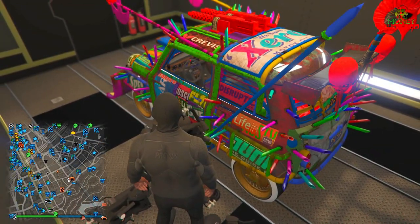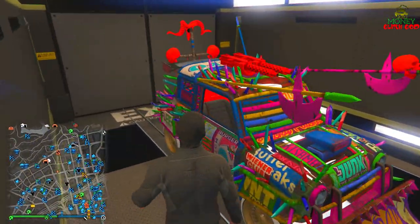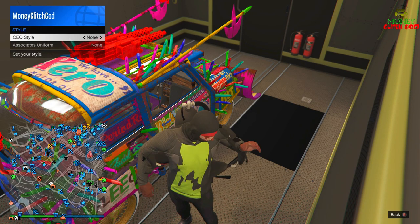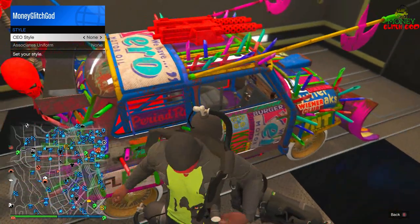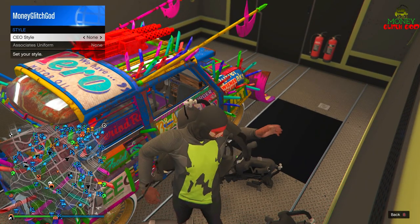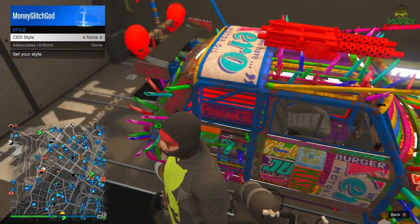With the Elegy Retro Custom, even when these things are on their side they stop the doors from opening. If you drop a few and it looks like the door is blocked, hit the Y button or drop the interaction menu and hit Y to get in. If the door is truly blocked, walk around to the other side. The door is blocked — we blocked that door successfully.